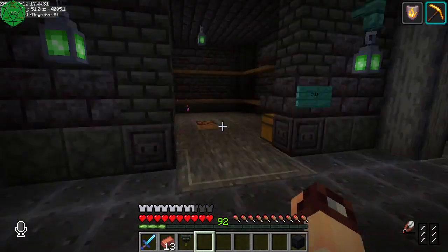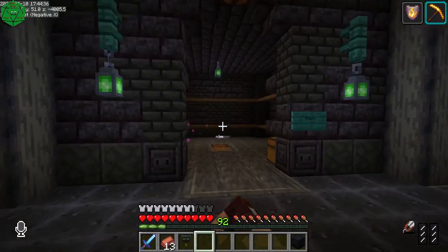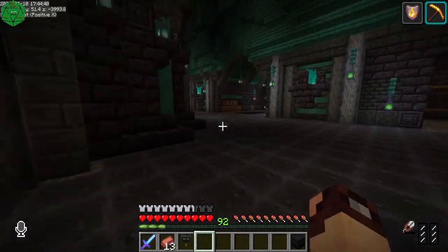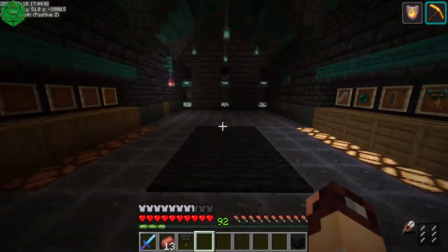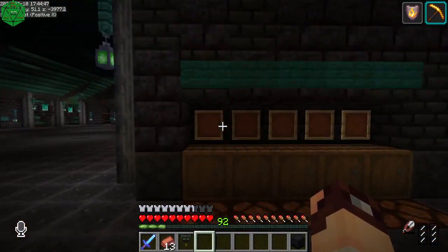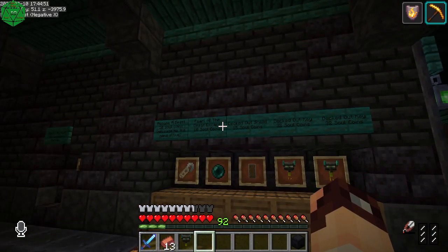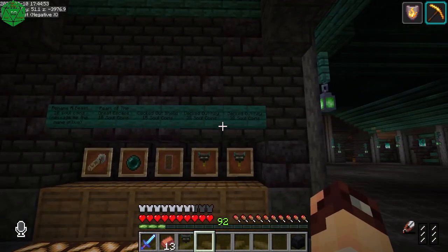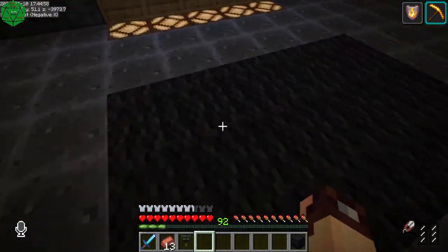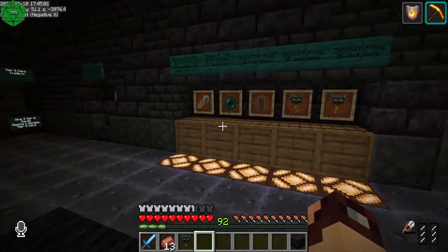I still need to do the wiring for that, and set up the lamps. Let's go down and talk about other things. Over here is the store — I have these five items currently on sale. Prices are located up here. You just put the amount of Soul Coins inside the barrel here, and out through this black carpet here will pop out whatever you buy.